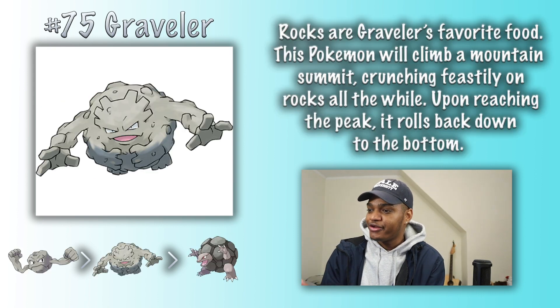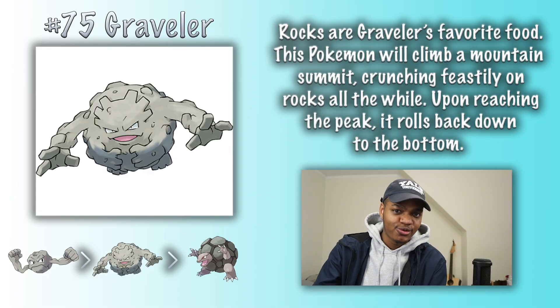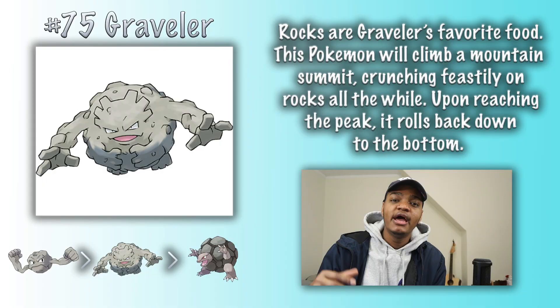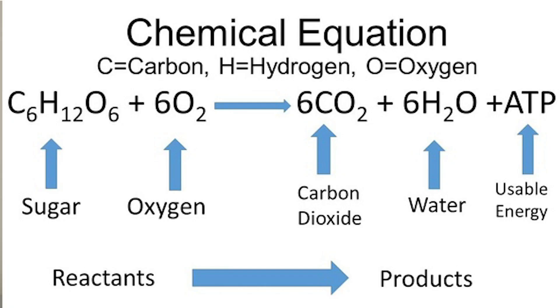Graveler. Rocks are Graveler's favorite food. This Pokemon will climb a mountain summit, crunching feistily on rocks all the while. Upon reaching the peak, it rolls back down to the bottom. This concept of eating non-organic matter is very common in games and cartoons, but it's really not functional — eating rocks is not useful. As I've mentioned a few times, organisms eat because food serves as fuel that we can burn to get the energy we need to do stuff. In order for Graveler to sustain itself on rocks alone, it would need some kind of biochemical mechanism in place that allows it to gain chemical energy from these rocks. Most organisms take their food and oxidize it into carbon dioxide and water, which is why we all need oxygen in order to live.